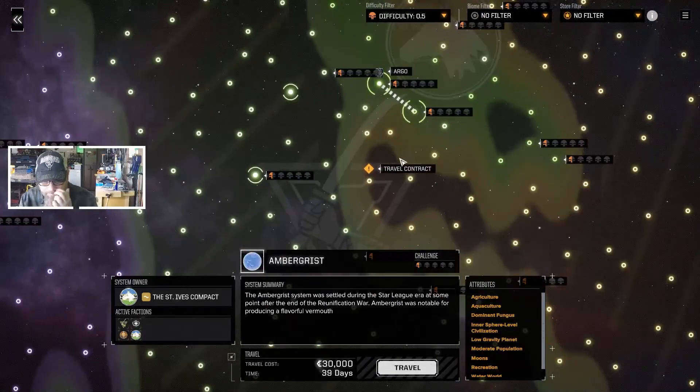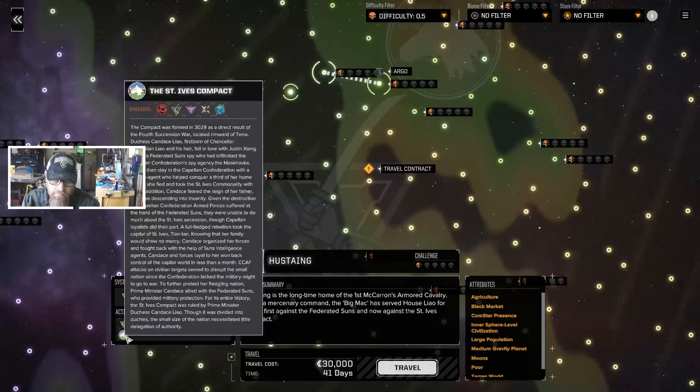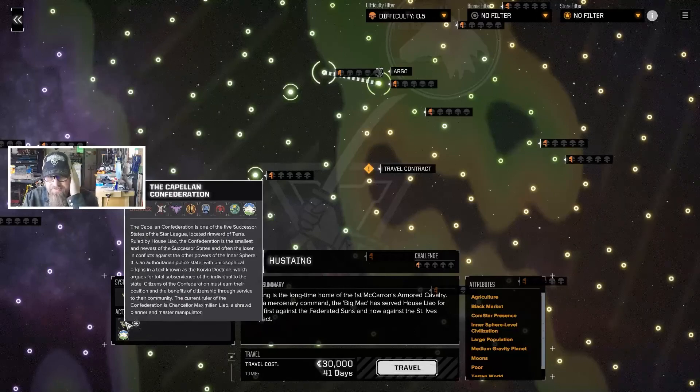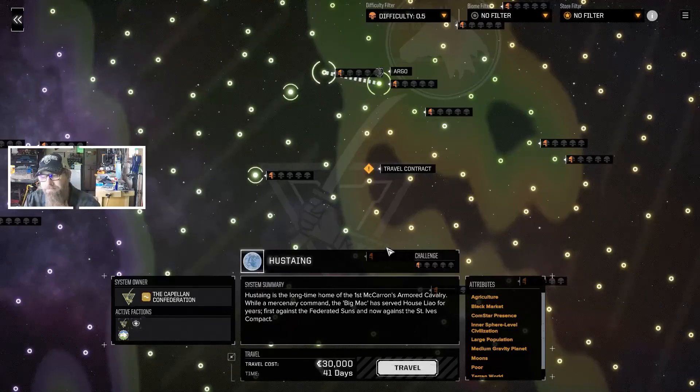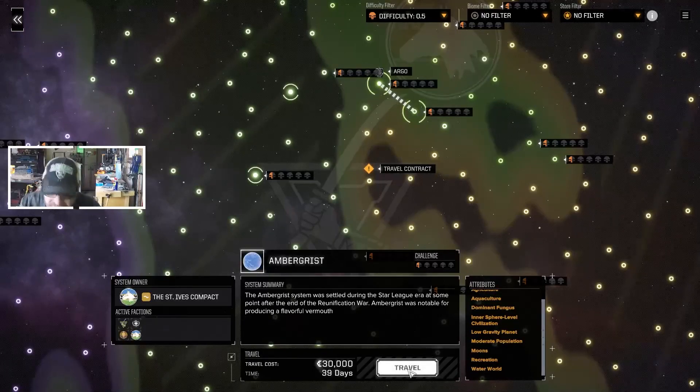So we go a little bit deeper in. We've got a few people we could run missions for there — moons, recreation, water, aquaculture. That doesn't look too bad. That's going to limit our missions a little bit. Let's go here — it's a recreation world. Let's go get some recreation. So 30 days, 39 days, 30,000. We should be healed up by that point, ready to go. We'll have to spend some money but we've got it at the moment. We'll see if we can maybe get a new pilot there.